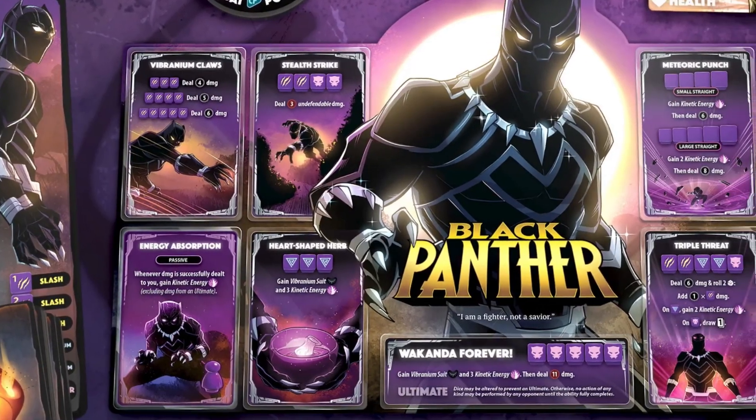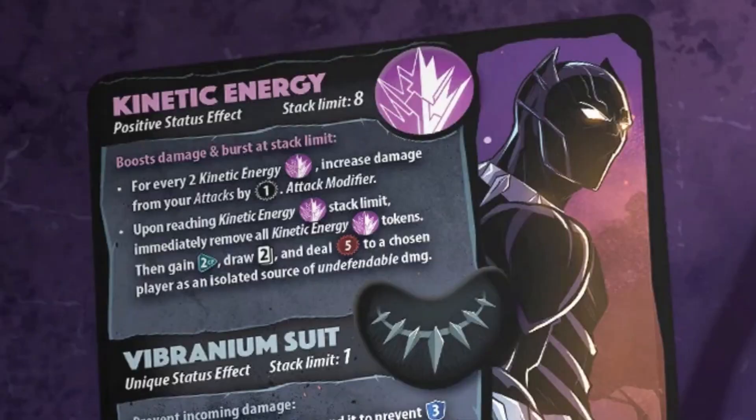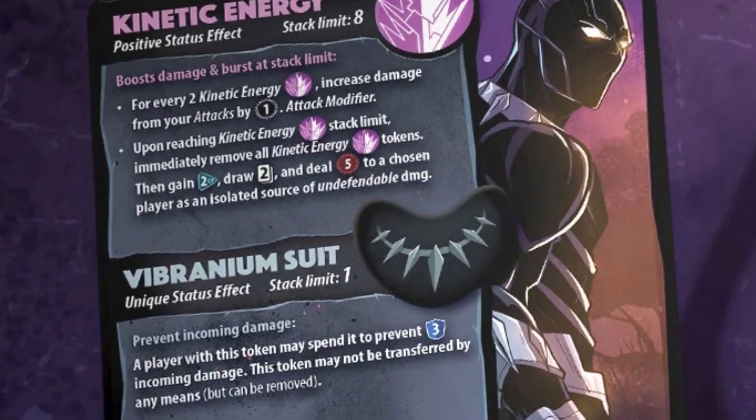And finally, taking the number 1 spot for me, Black Panther. Black Panther is not only a character that deals tons of damage — he also wants to take damage. Every time Black Panther takes damage, he is going to gain kinetic energy tokens, and for each pair of those that he has, it is going to increase his damage by 1. Once he reaches his stack limit, which can be modified by his passive ability, he is going to burst, which gives him 2 CP, 2 card draws, and deals 5 undefendable damage. If he is getting low on health, he can always throw on that vibranium suit, which is going to let him prevent 3 damage. Black Panther has the standard 3-2-1 dice layout, which will let you have many fallback options.